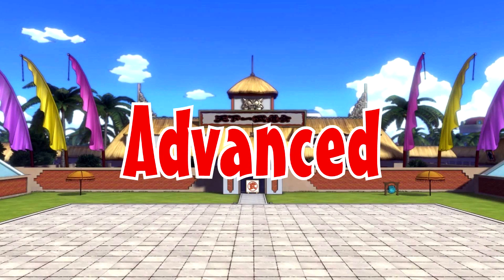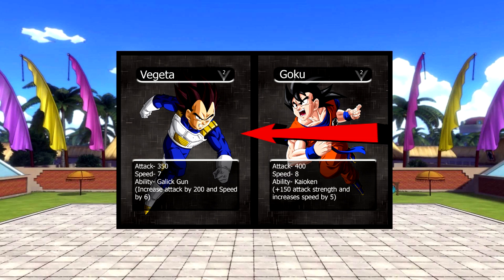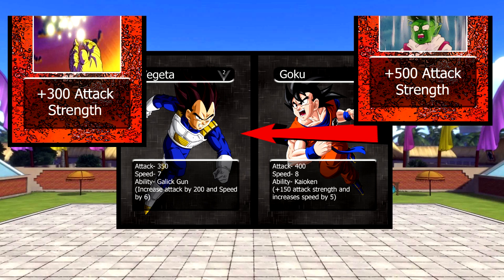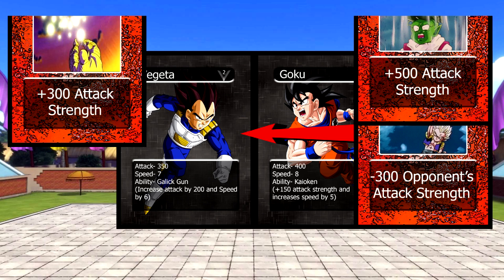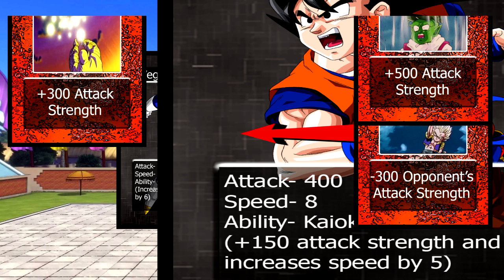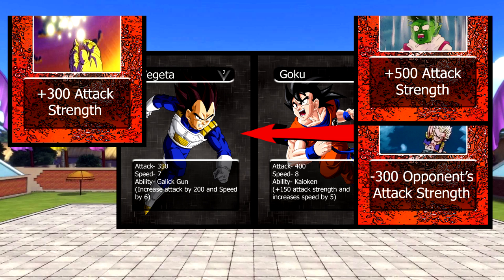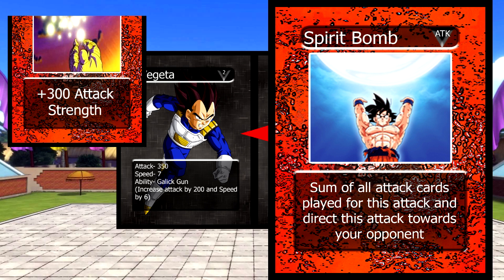There are many combinations you can do — here's an advanced version. Goku's going to attack Vegeta. Vegeta plays an attack card putting his attack up to 650, then Goku plays an attack card putting him up to 900. Then Vegeta plays an attack card that decreases Goku's attack by 300, putting him at 600. Then Goku uses his ability, Kamehameha, which increases his attack by 150 and speed by 5, putting Goku at 750 and a speed of 13. Now Vegeta uses his ability which raises his attack by 200 and speed by 6, so Vegeta's attack is 850 and speed is 13. For Goku's last-ditch effort, he uses the Spirit Bomb which adds up all the attack cards that have been played — totaling 1100 — plus Goku's original attack of 400 plus the ability he activated, putting him up at 550.